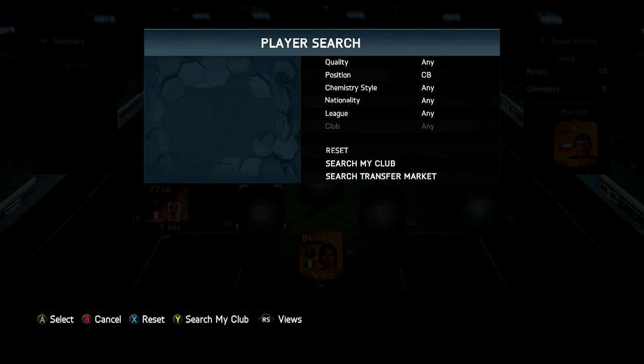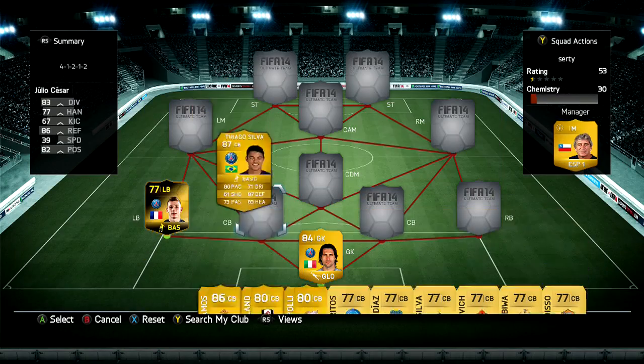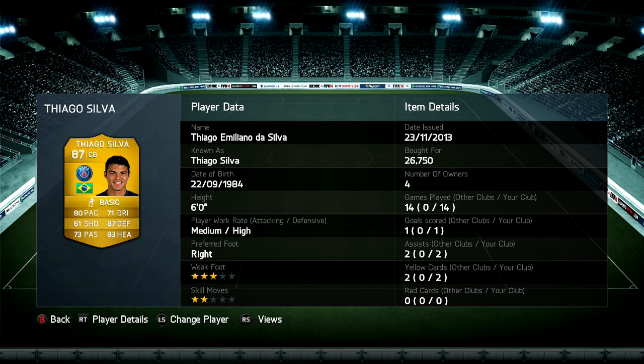At the left centre back, we're going to have Thiago Silva — had him in a few squads before. He's got one goal, two assists in 14 games, cost 26,750. Really solid defensively, with 87 defending and 83 heading, and 80 pace — not too bad at all.